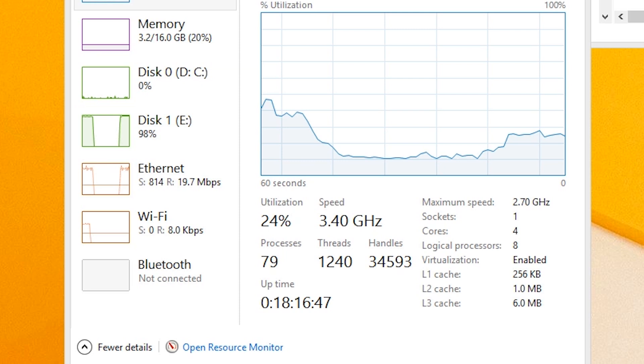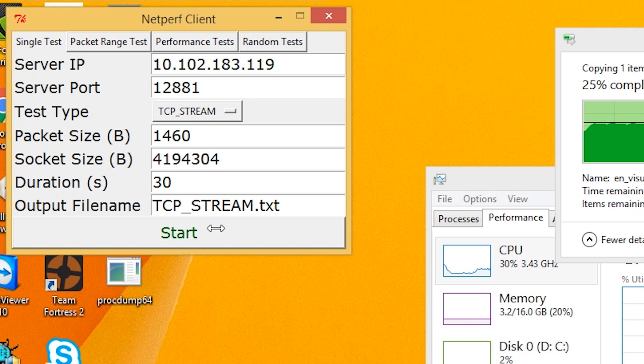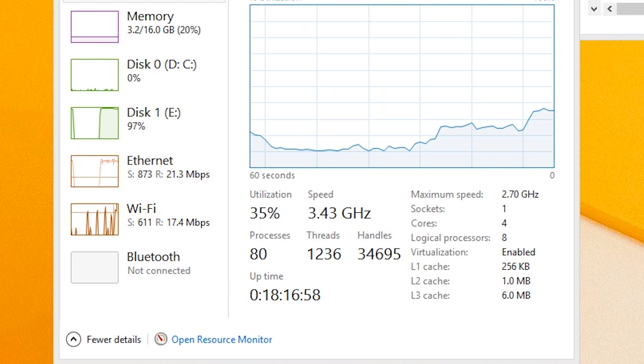Now let's use NetPerf to send data to another computer on the network. NetPerf sends traffic like a file transfer does, so it's perfect for this example. As you can see in the Task Manager, our file transfer is still at 1 gig and our Wi-Fi connection is handling the NetPerf download at 600 megabits or more. This means a total throughput of 1.5 gig or more.